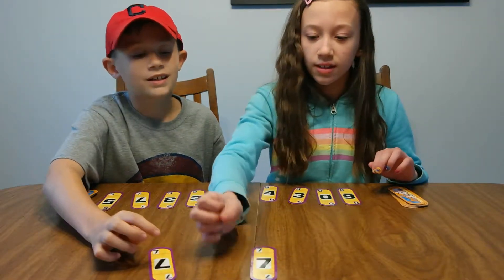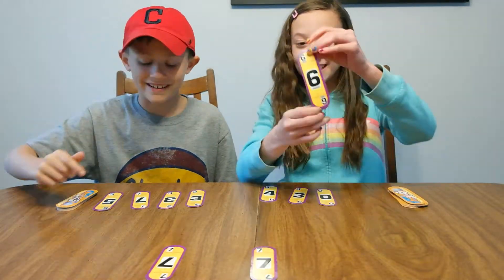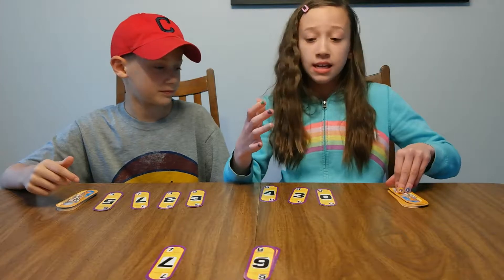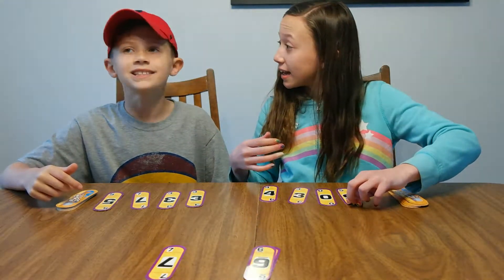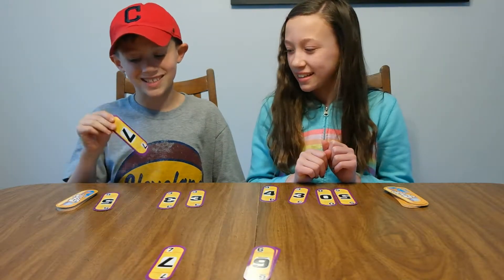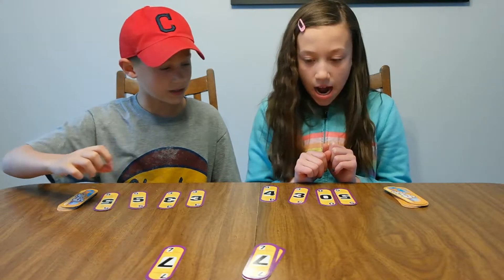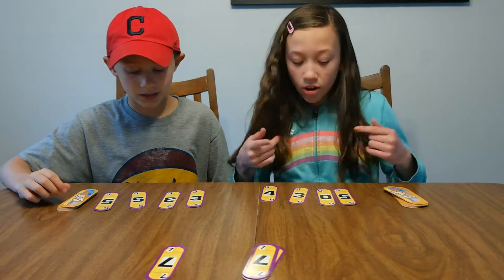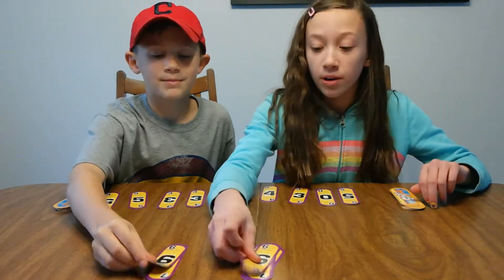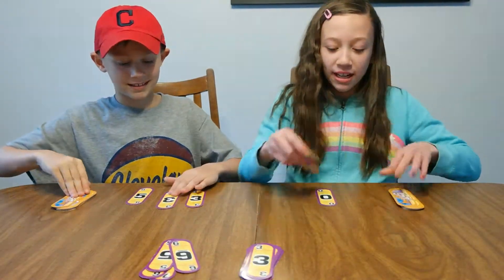Three, two, one — flip! So they're each a seven. Since Cora has a six, which is one lower than seven, she's allowed to place it right here. It can be lower, higher, or the exact same number as seven. So then you flip a new card. Since I have a seven, I'll be playing a seven next to it. And refill. You do not take turns.